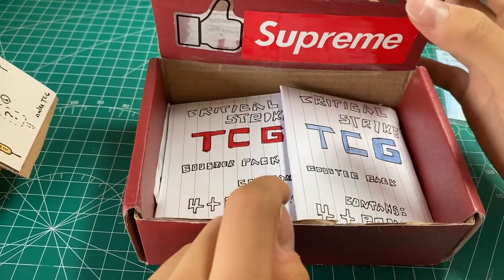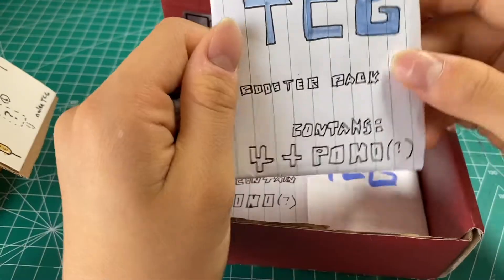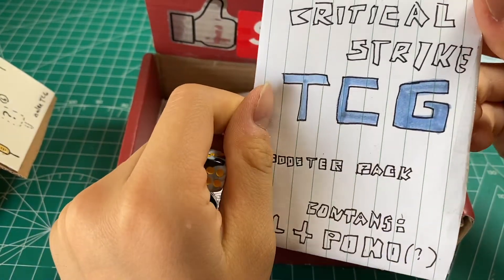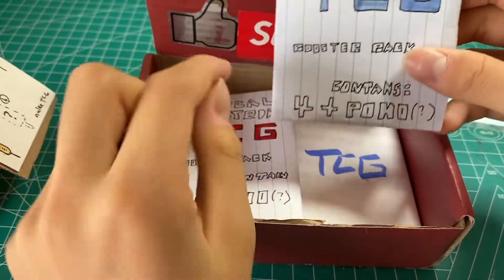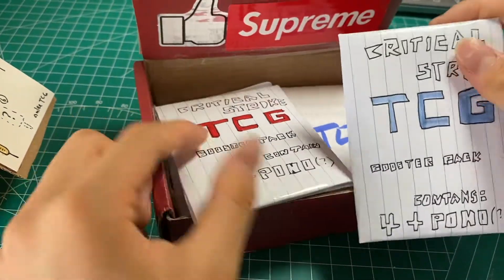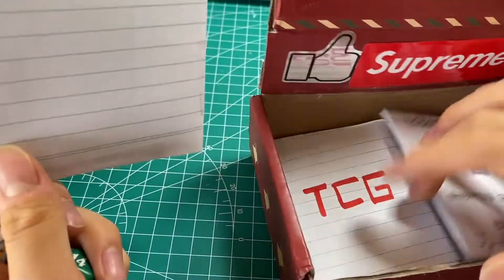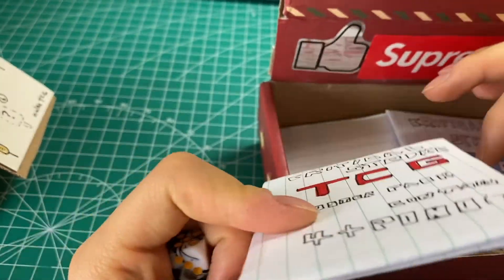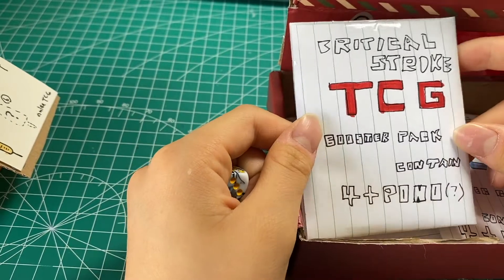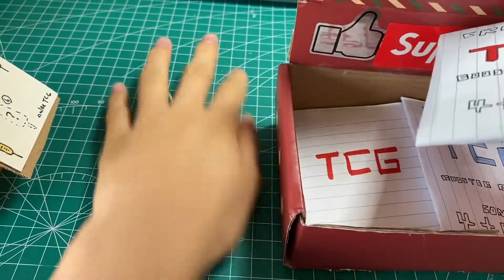The aim for today's pack opening is that there will be two promo cards — I wrote 'pono' here, but it means promo. There are blue packs and red packs, so I'll get one promo card in the blue packs and one in the red packs — three red and three blue. I handmade all of them so the booster packs might look a bit rough since I didn't have a lot of time.